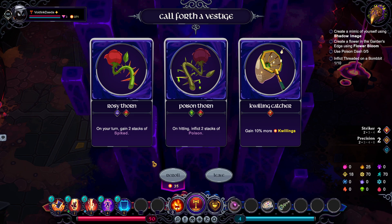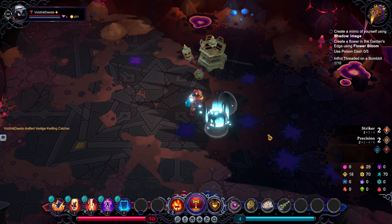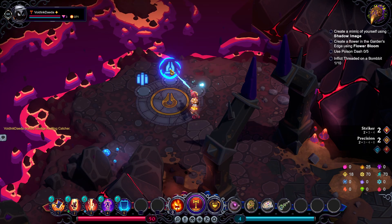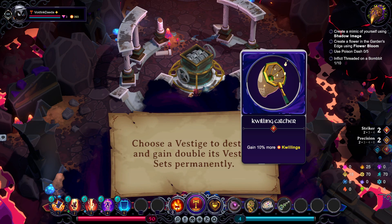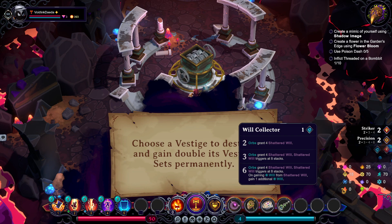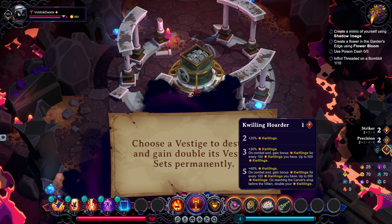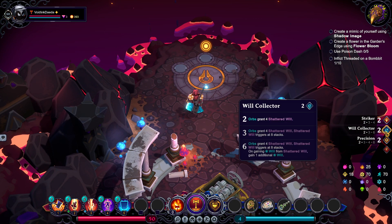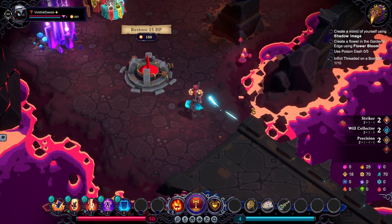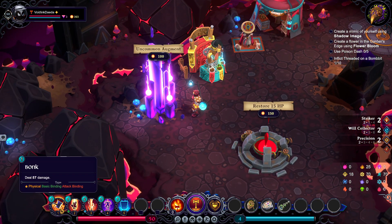I don't really like any of these vestiges since none of them are really working with the build we're currently trying to make. I mean, Quillen Catcher is a decent one — let's go with that. There's a vestigial shrine right here, so we can immediately use it. I'm tempted to shred the Voice of Fortunes to start building up our Will Collector. You know what, let's go ahead and shred our Fortunes so that we can get the Will Collector moving.